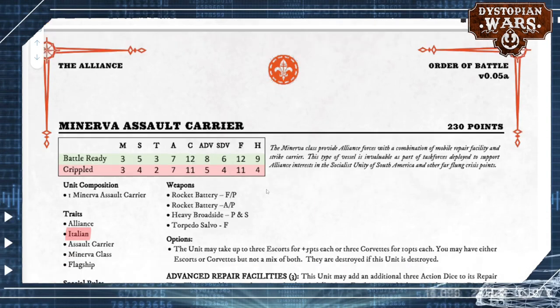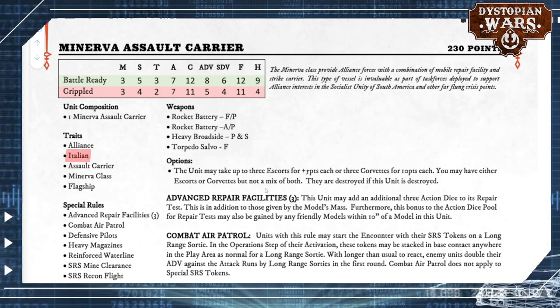The next one is also an Italian ship, and it's a weird thing in this Orbat. I don't want to jump to too many conclusions yet, but I only saw Italian battleship flagships so far — there were no Italian cruisers present in the Orbat yet. That's something that's probably being worked on, and something to keep in the back of your head. You can't play with Italian battleships just yet.